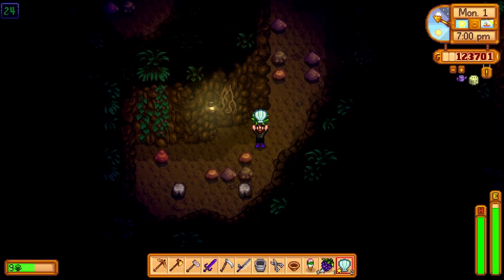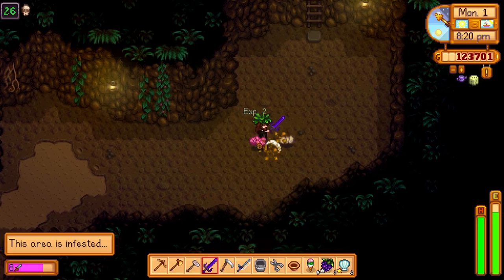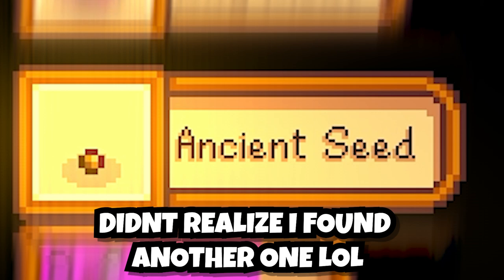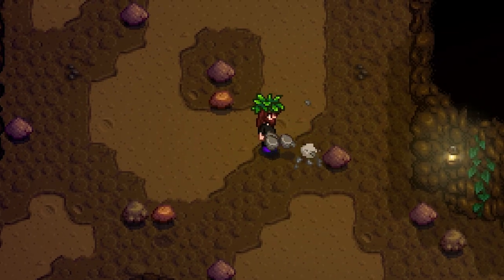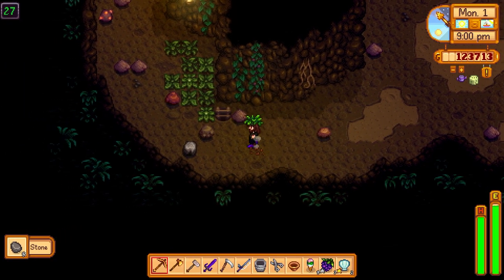This area is infested — perfect, that's exactly what we needed, all this bug meat! Found an emerald geode, and I just checked my pockets — I found TWO ancient seeds, not one but two. Why am I finding them so easily now? This doesn't make any sense.